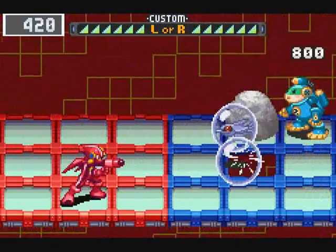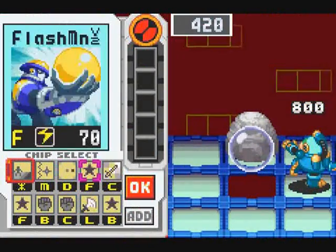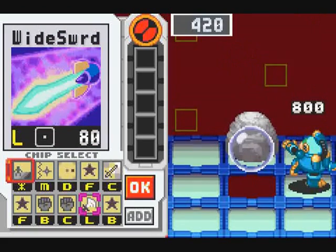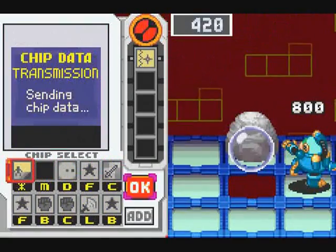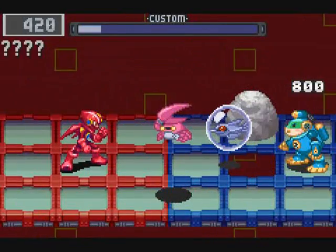Once they get one panel away from you, they explode in a cross pattern. What do I want to do from here? Well, I could go ahead and get some anti-damage in here. That might be a good plan.